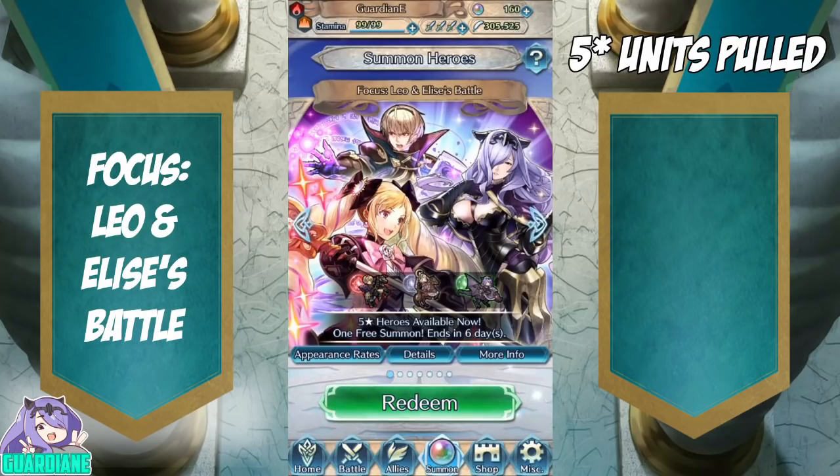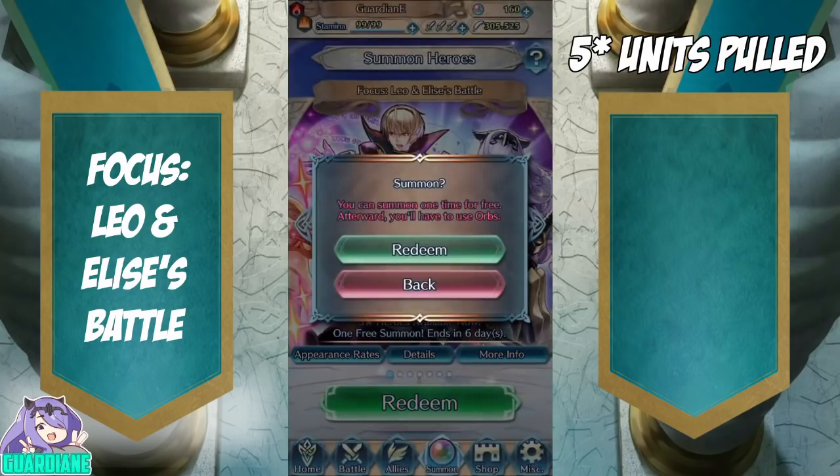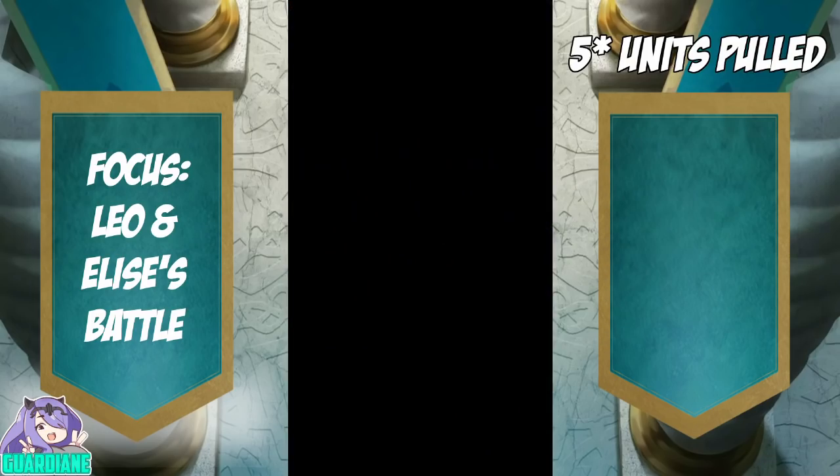Today we have Leo and Elise's Bound Hero Battle Banner, since that dropped today. It features Leo and Elise, obviously, and Camilla's in there as well as one of the Norian siblings. I don't actually have Elise or Leo, and I can always use more Camillas. So if there are any focus colors in the first circle, I'm going to pull them. Let's redeem our free pull.